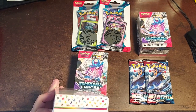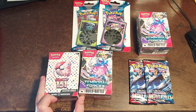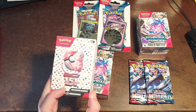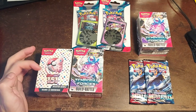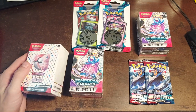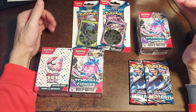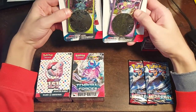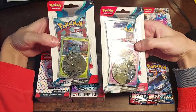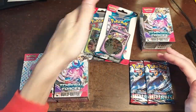I didn't end up getting Paradox Rift boosters from the comic book store as planned, because I saw this Scarlet Violet 151 special expansion item — almost $30 — but I couldn't pass it up. It's really hard to come by in my experience so far. Six boosters in there, which will get us started in that set. When I went to Walmart, they had single Paradox Rift blisters, so I grabbed those too.